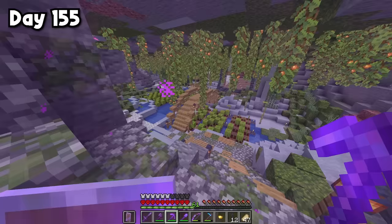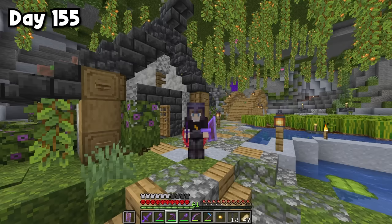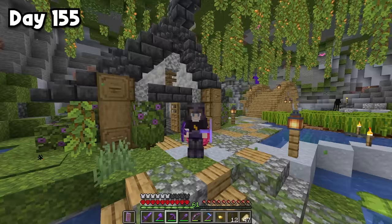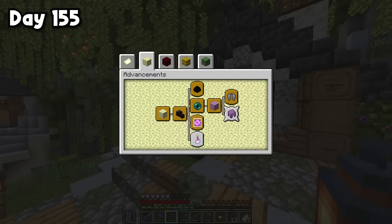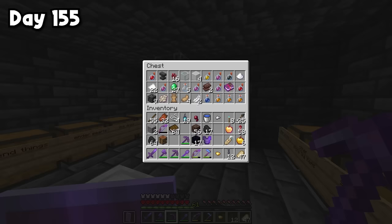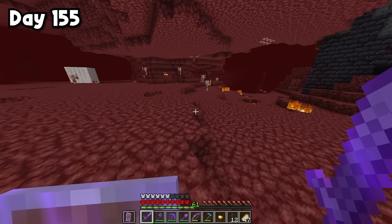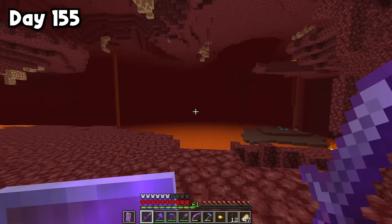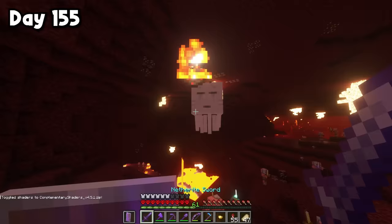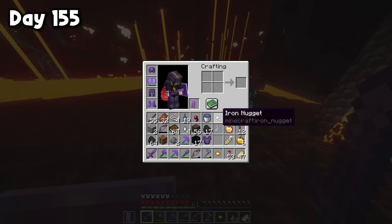Now it's time for some adventure. One of my goals was to complete as many advancements as possible. I just have a few left in the End. First I needed a glass bottle and four ghast tears — I only had two. I headed to the nether and found ghasts surprisingly quickly, getting four ghast tears. I then made end crystals using the tears, glass, and eyes of ender crafted from blaze powder and ender pearls. After clearing my inventory, I headed to the End and used a bottle to collect dragon's breath, getting the 'You Need a Mint' advancement. Then I killed the dragon — the third one in this world.